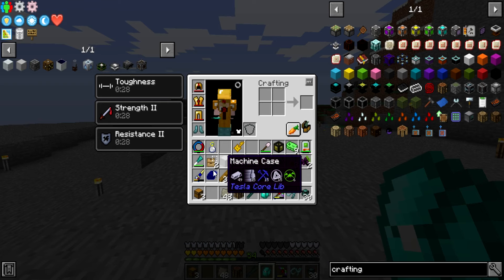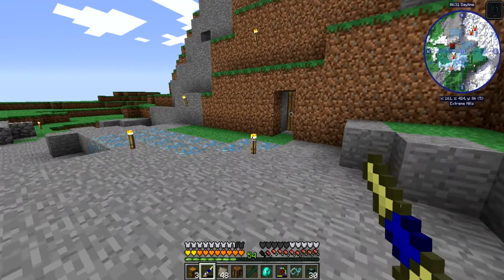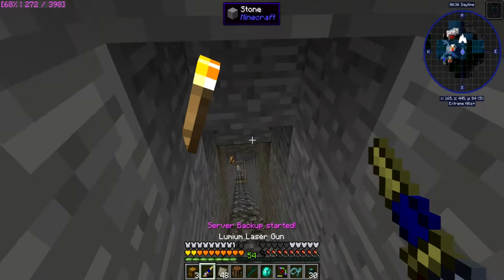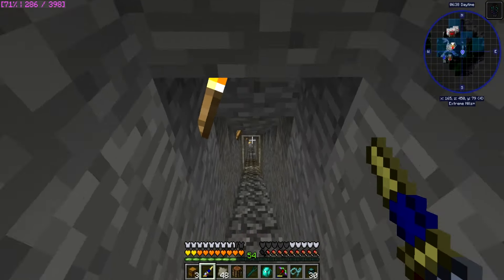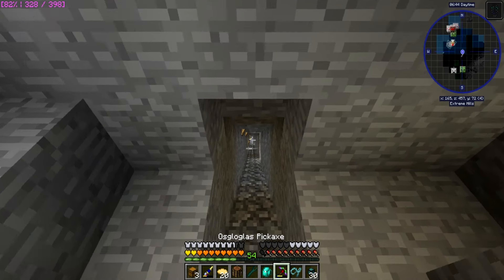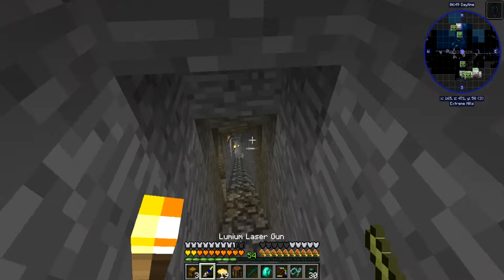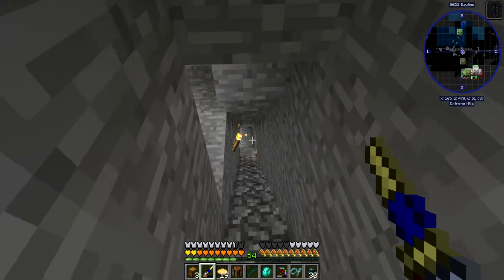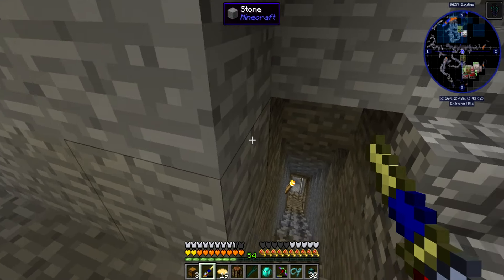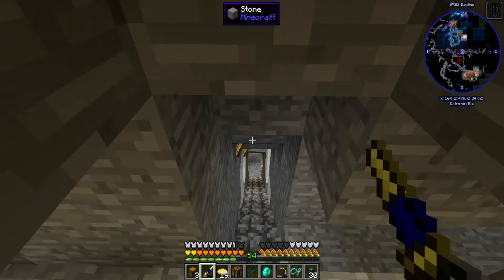One other thing I want to do real quick is take care of that dragon downstairs, because this is actually where my miner is, so it's going to be a little bit interesting. Do I have plenty of food? I kind of do. There's my nether portal — that's how I've been having to come all the way over here. Let's go ahead and take care of this dragon.